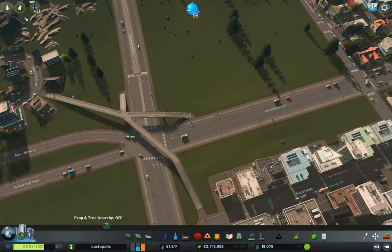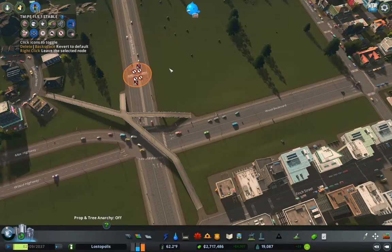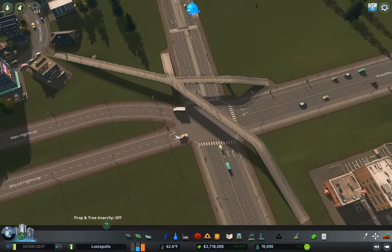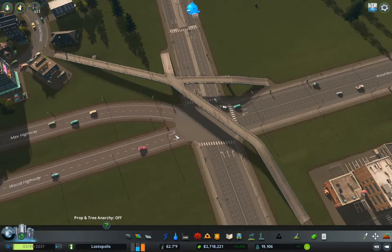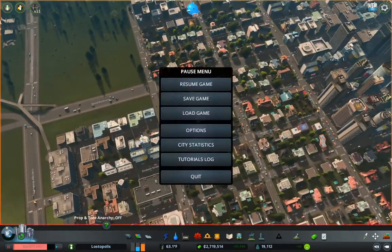I want to go in here, select here, and take the crosswalk out. Yeah, I don't want people crossing back there. That's probably better. So we do have people crossing there, and that gives us a walking path in between here.